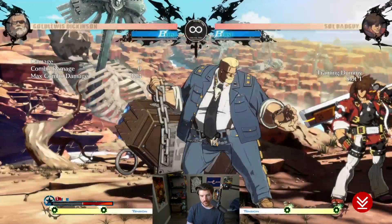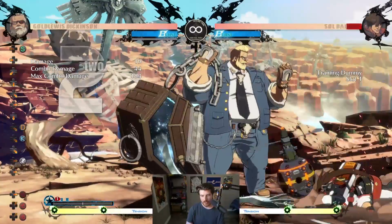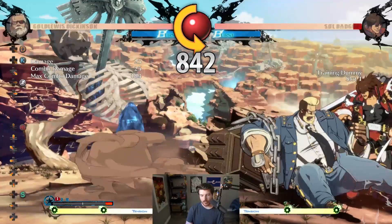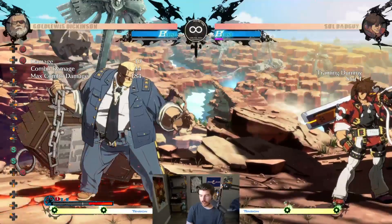One of the main things about knockdowns with this character is that when you do the drone, it lets you buffer in the behemoth you want to do. If you want to do this, or you want to do the other low — that's the one you do. It's really strong.